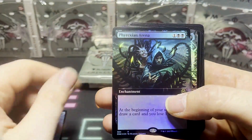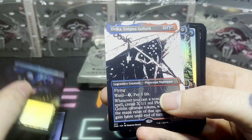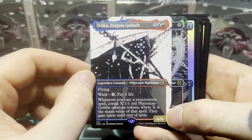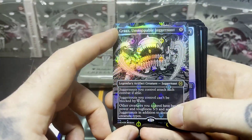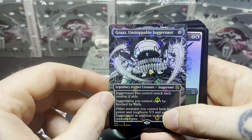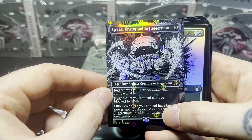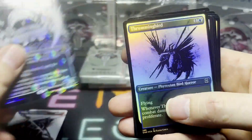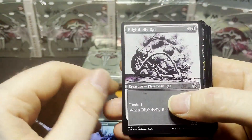Phyrexian Might is up first. Then we got a very nice looking Phyrexian Arena — Borderless Foil — and then Ovika Enigma Goliath. Very cool looking artwork right there. And the first Oil Slick treatment — that's what they're calling this promo. It kind of reminds me of some old foils, like marble cards. That's a Graz Unstoppable Juggernaut — get a look at that foiling, it's kind of cool. And then we got Thrumming Bird — nice artwork. Bright Belly Rat.